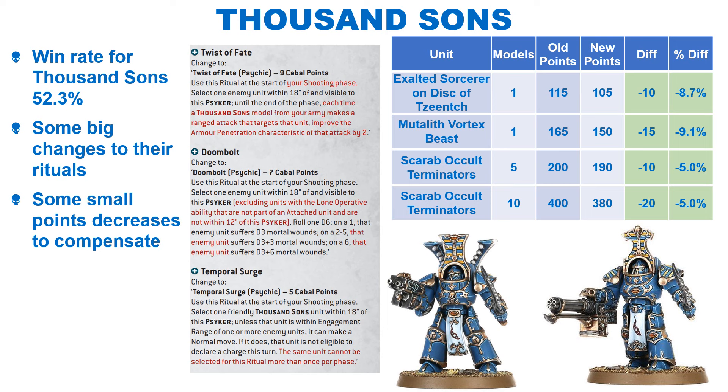The main one which will be missed is Twist of Fate, which is still the same very high cost of 9 Cabal points. It was the main reason Ahriman was taken, so it could be used for free once per game, and it is still very good against certain armies. In addition, the Sorcerer on Disc rule has been changed to take 2 inches from the move and charge rolls of a unit, rather than halving their movement. To compensate, there has been a very slight points decrease for the Terminators and the Sorcerer on Disc, as well as a decrease for the Vortex Beast. Overall, the Thousand Sons will definitely feel these nerfs on some of their strongest combos. As they were used in nearly all competitive lists, I'm sure we'll see their win rate drop, though they're still a strong faction with Magnus and other units dealing a whole load of damage.